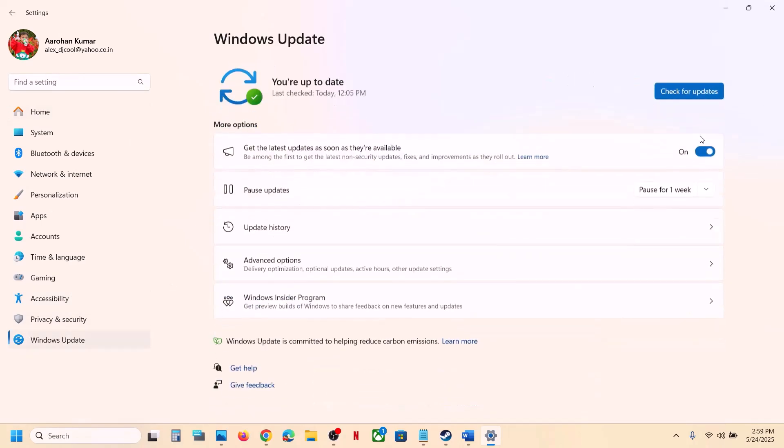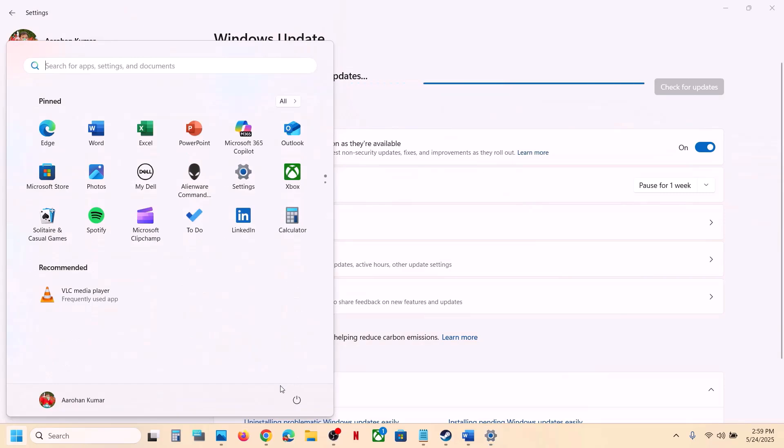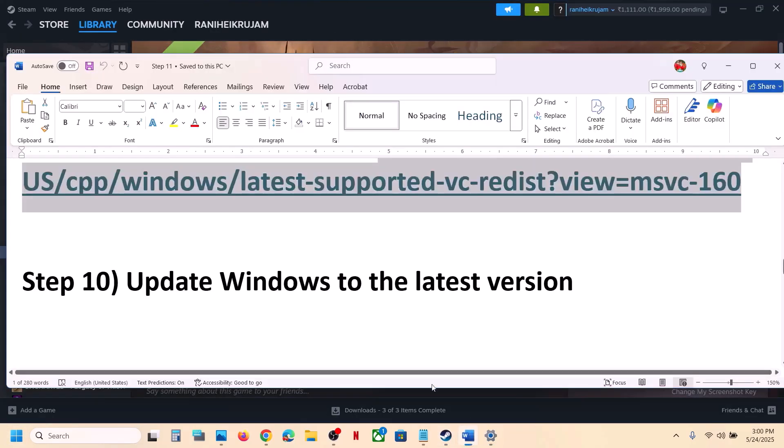The next step is to update Windows to the latest version. Open Windows Settings, go to Windows Update, and click Check for Updates. Once all updates are installed, restart your computer, launch the game and check.